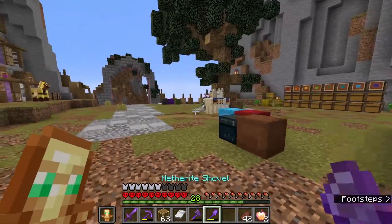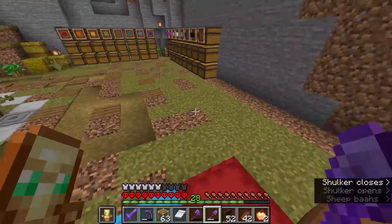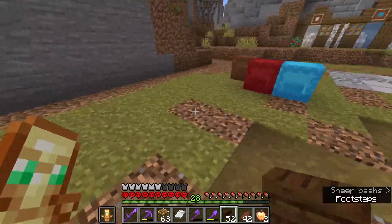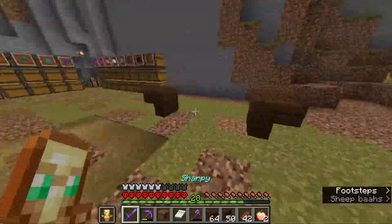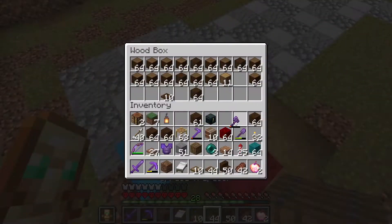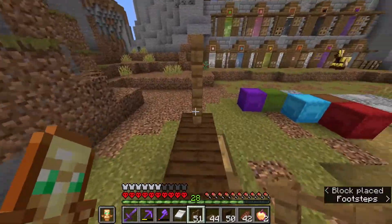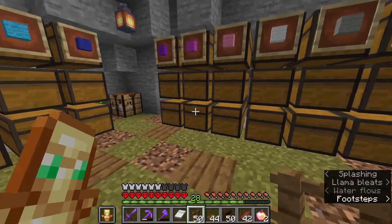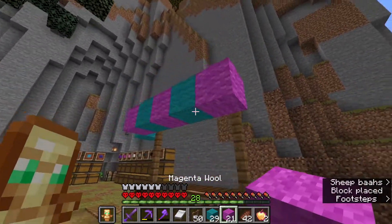Now we can start working on our wool market. The first stall we're gonna do is in here - we're gonna remove all of this dirt. On all of this build we are gonna try to use every single type of wood in the game to add a bit of color. Our stall is gonna be right here. We're gonna make this one out of dark oak and sprinkle in some spruce trapdoors, maybe an oak trapdoor. We're gonna add some spruce fences to go up one block higher. Then we're gonna add some wool - and since we have a lot of wool to choose from, we're gonna go with magenta plus cyan. We'll go for a different pattern for each stall. For this one we'll start with the simplest way: stripes.